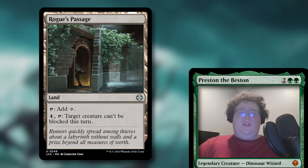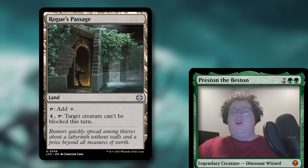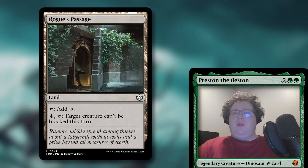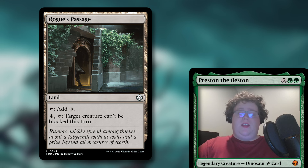Next up we have Rogue's Passage — it's another colorless land that taps for colorless, and you can pay four to tap it so target creature can't be blocked this turn. This card is really good at taking your biggest creature and making sure it can't be chump blocked. That's one of the things that can help people try to survive against this deck — chump blocking. So obviously trample and flying are nice, but this just shuts that off completely.